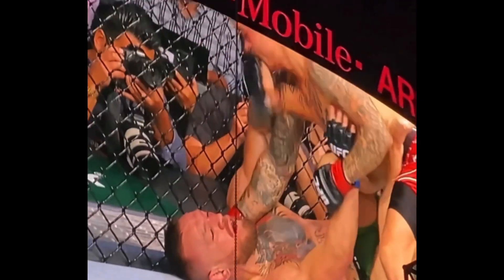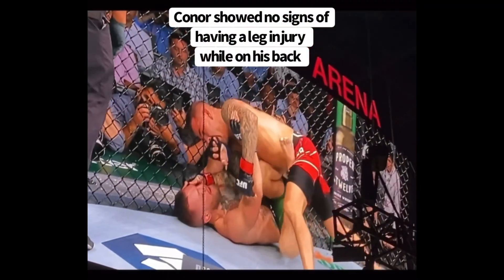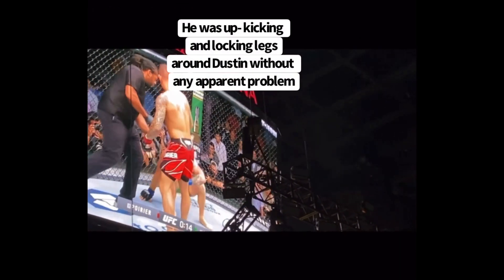Injury mechanism breakdown. Conor's on his back, using his legs to lock around Dustin's body, and he's been upkicking. Seemingly there's no problem with his leg at that point.